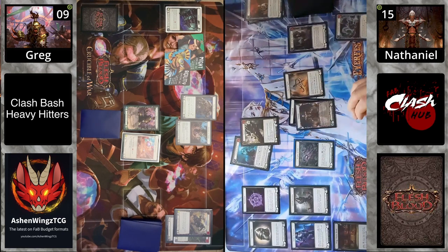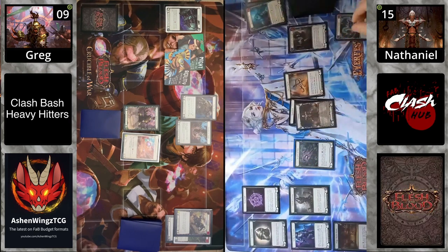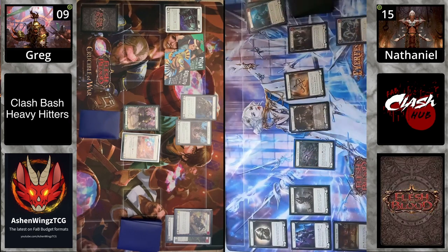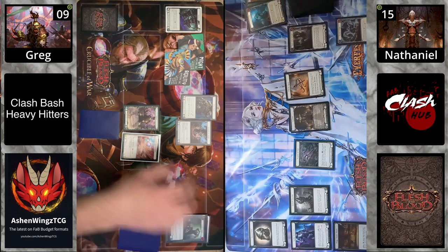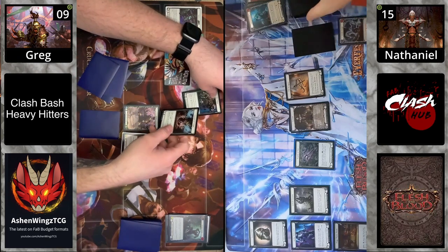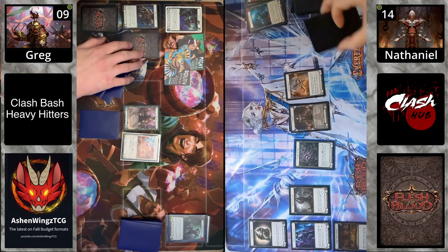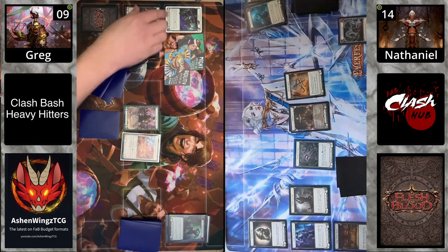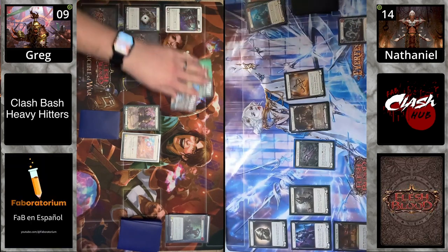Kao has to discard a card from Pummel. Kao wanted to keep their hand, and now they have to get rid of it — that right there is the power of Vin Set. You try to keep back a card to put in Pummel and then smash it out at opportune moments. Kao wanted to keep his hand, but that extra damage plus the forced discard is huge.